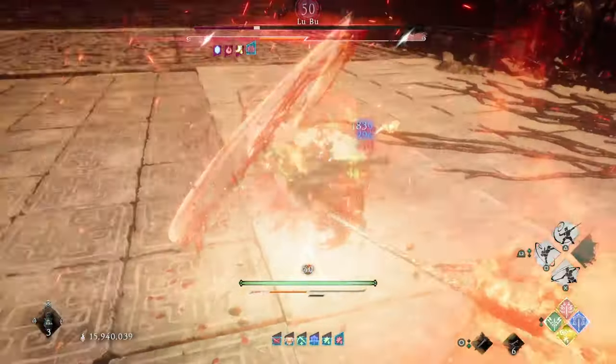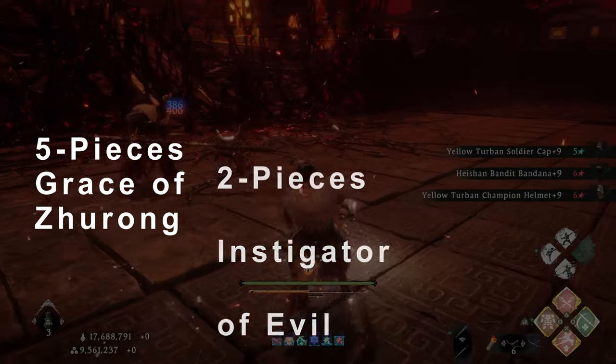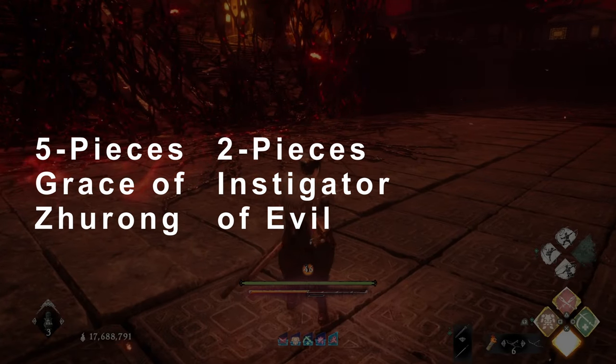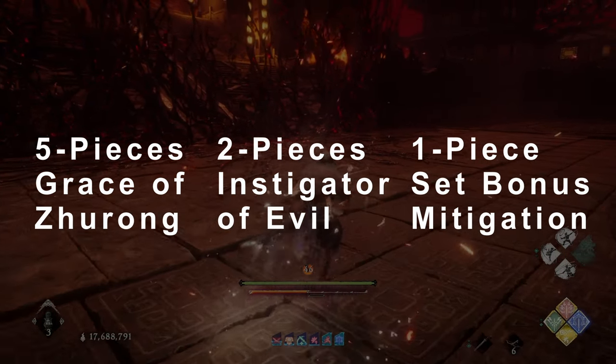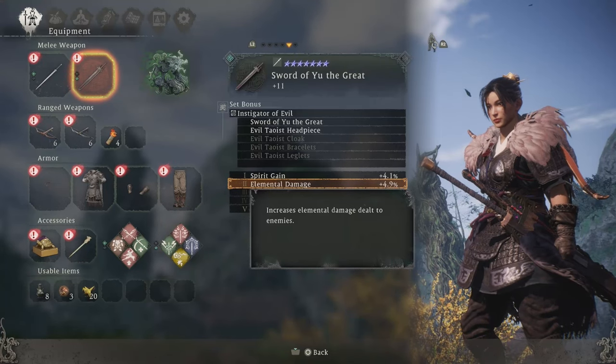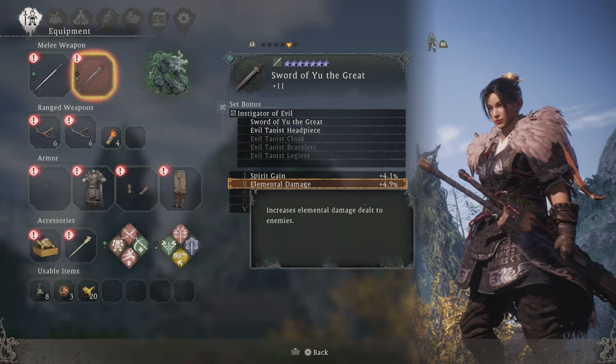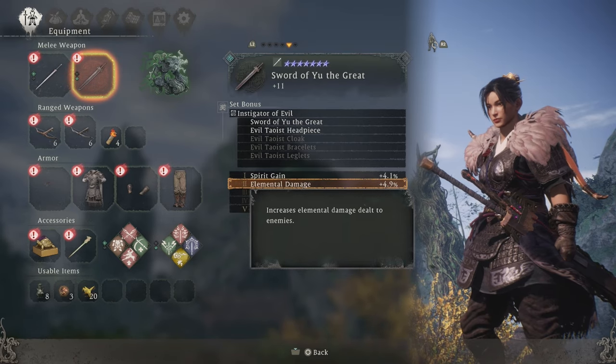For this build, you will need 5 pieces of the grace set of Zhurong, 2 pieces of the Instigator of Evil set, and 1 piece of the set bonus mitigation — with the 5 pieces of Zhurong being the most important. The 2 pieces of the Instigator of Evil set will give us bonus elemental damage, which will boost the damage of our elemental attacks from our weapons. It is not super important to have, but it can be really good.